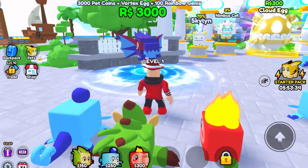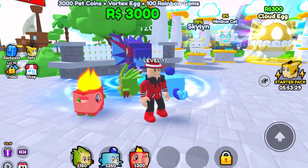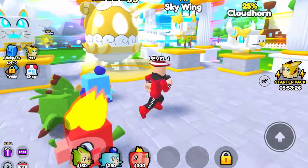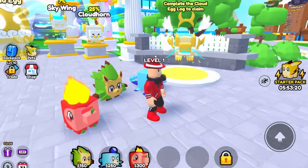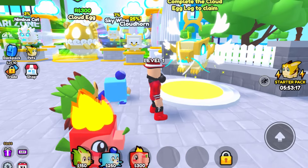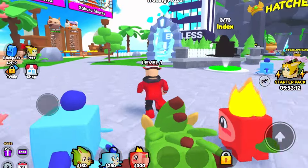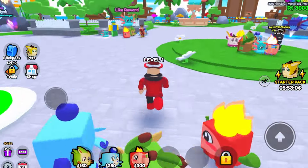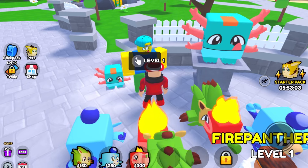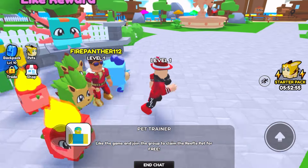I'm level one. We got the Vortex Pet Bundle for 3,000 Robux. Then we got the Cloud egg — Skywing, Cloud Horn, this is dope. Then the super secret — we have to collect all of these to claim this one. There's a trading plot and trading plaza. Oh wait, if we like the game we get something. Like the reward — talk to him. Like the game and join the group for a free Refill pet.